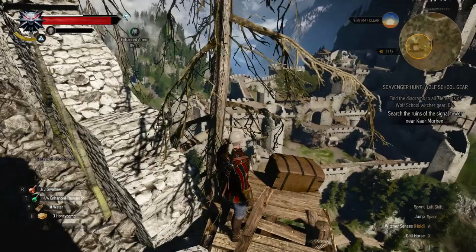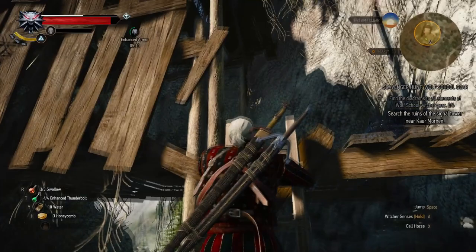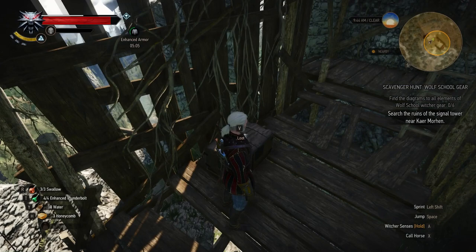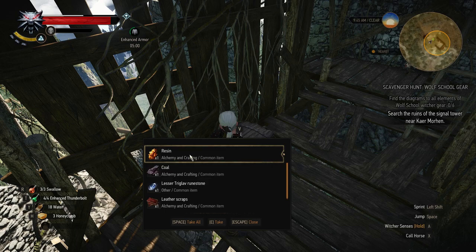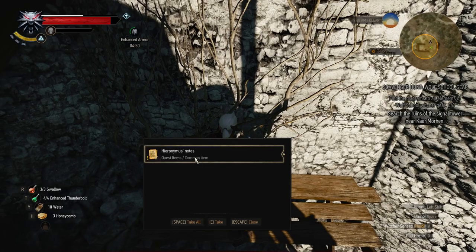Alright, here we are back up here again. Hopefully this time Geralt will behave and I won't go rolling off the edge. Back to our search for Wolf School Gear items. We've got twine, iron ore, resin, coal, lesser triglyph runestone, leather scraps, pig hide. Almost walked right past it — Hieronymus's notes.